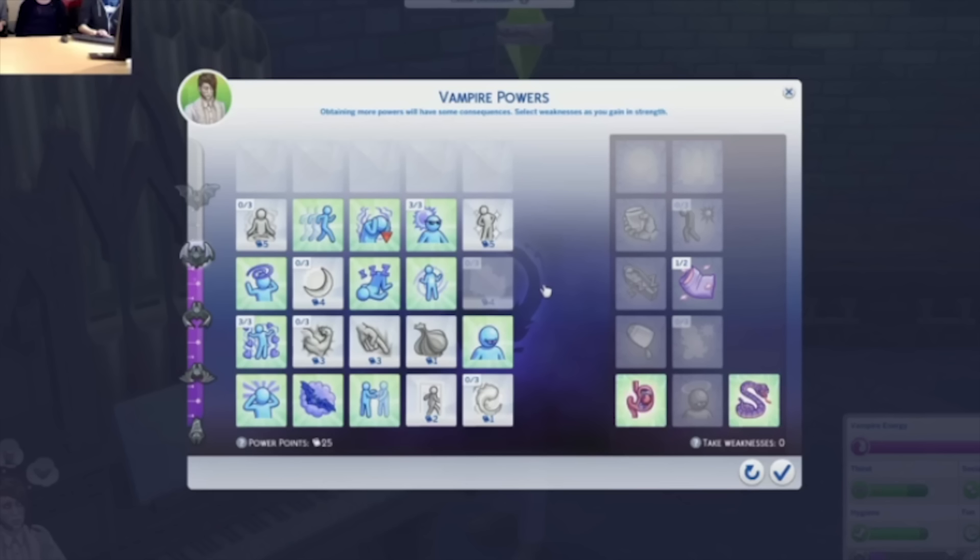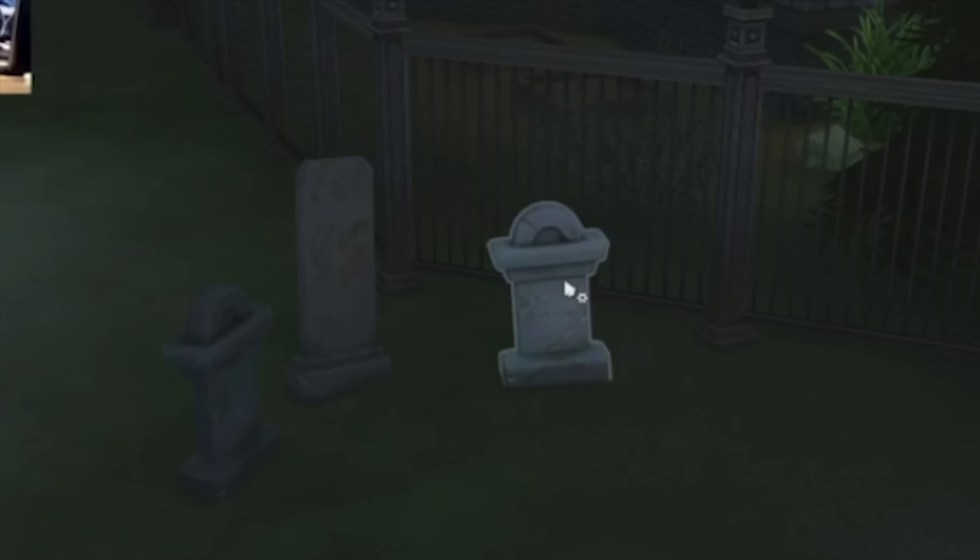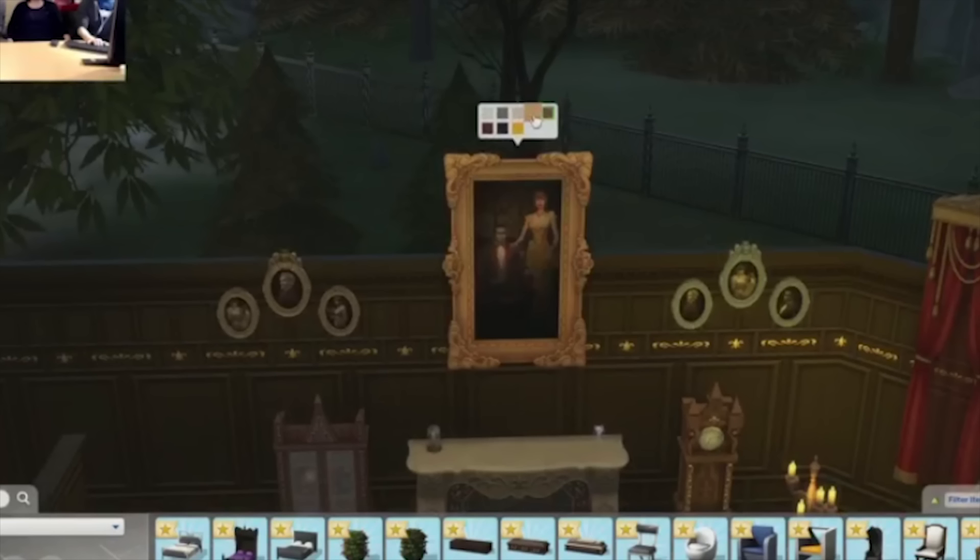There's another new skill added — it's more knowledge-based: your sims can study vampire lore. It's actually a 15-point skill where they're just learning more about vampires, and you can do this by reading books or browsing the internet. I think it's going to be really interesting to learn more about the vampire species in the Sims.